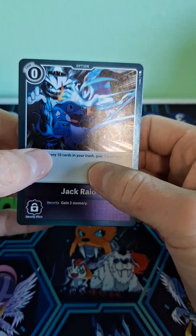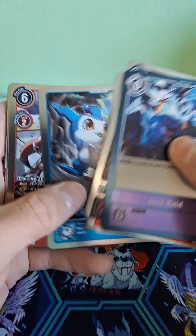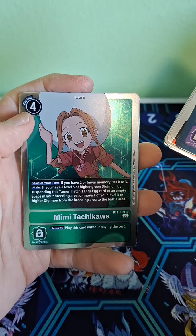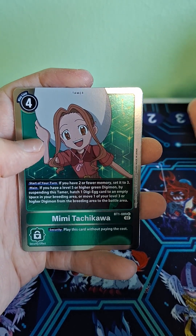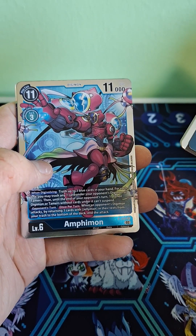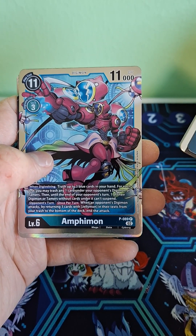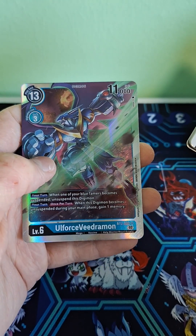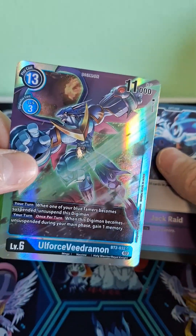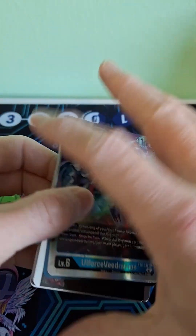Second to last pack, here we go. Jack Raid Jumon. Agonimon. Oopmon. Getting all duplicates here. Bomberd. Oh, we got Mimi! That is the Adventure — the new Adventure show Mimi, not the original. Whoa, Amphimon — that's a cool card, that's a cool Digimon. Does that evolve from Jellymon? Jellymon, yeah. Ultra All-Force VVedramon — another nice card. We're getting some nice cards. That is cool.